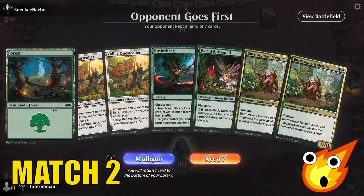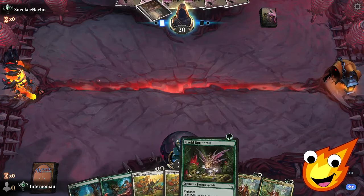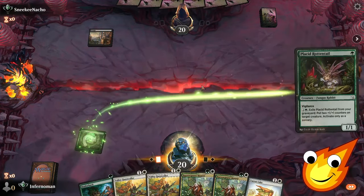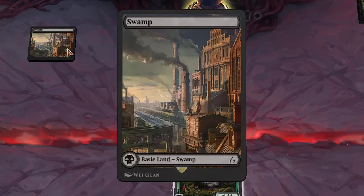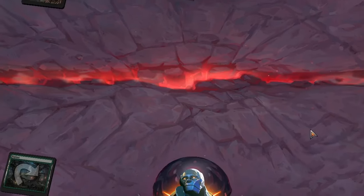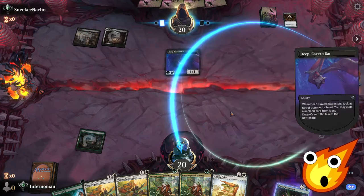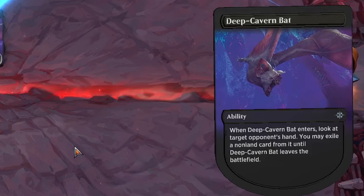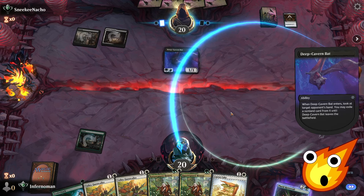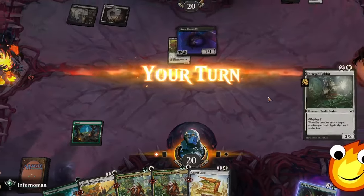We don't have that many lands, but we can get one out with Bushwhack, so I think we'll keep that. It might be a little risky, but we're going to try. We do have at least a couple of turn-two plays. We got a Carrot Cake. Placid Rotten Tail — our opponent's got a Swamp. Do they have removal? Yep — Cut Down. Literally. Opponent, what do you got? Colio's Deep Cavern Bat. This is the typical opening play in Standard. This stinks — removal and Deep Cavern Bat, probably going into Liliana if they have it. I would assume our opponent would get rid of the Quest Caller, and yep, they did.